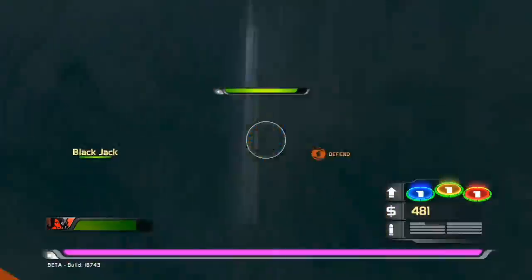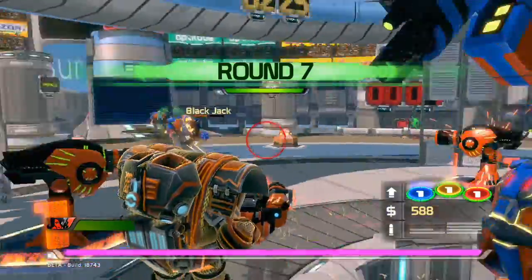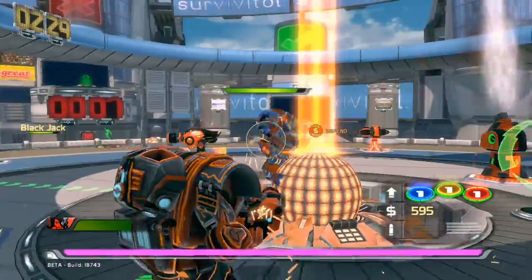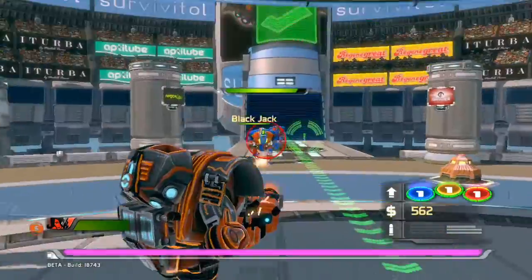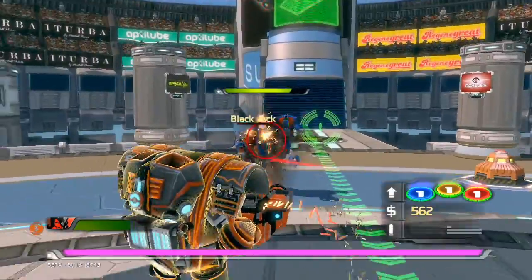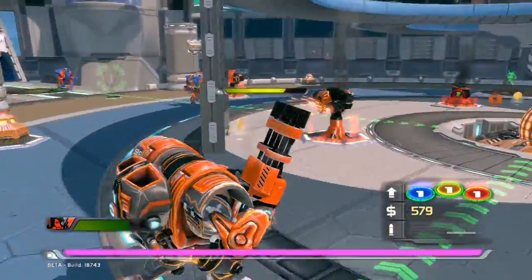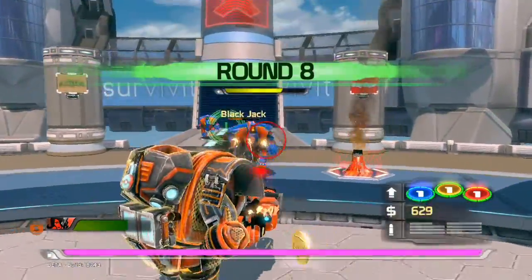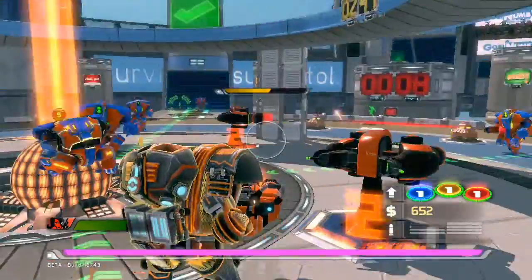So the bots will attack the Moneyball with you, but the most effective way to attack the Moneyball when the shields are down is to attack it by yourself. Right now you can see the Moneyball is down and they are attacking it. And right now I'm playing a super sudden death mode, which is ridiculously hard. I'm just really struggling — I'm not that good at this game yet, because I really just started playing it; this is probably just like an hour or an hour and a half in.